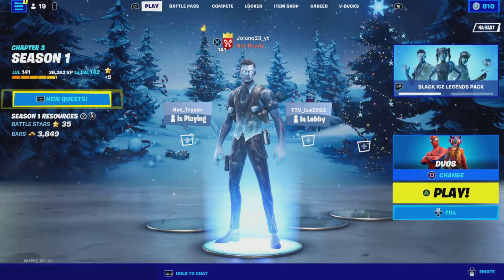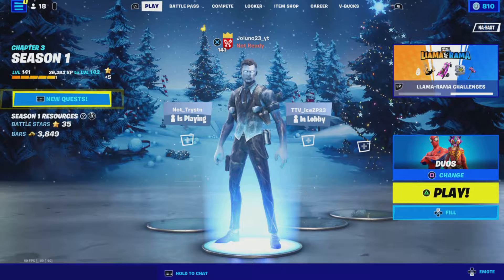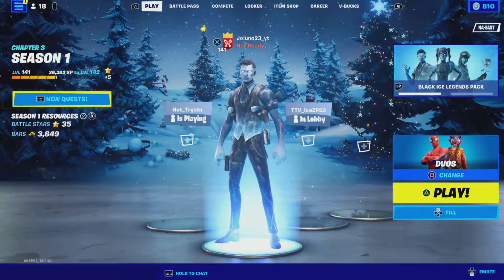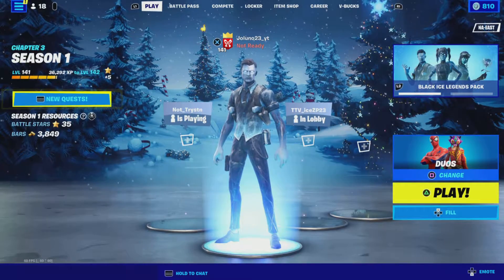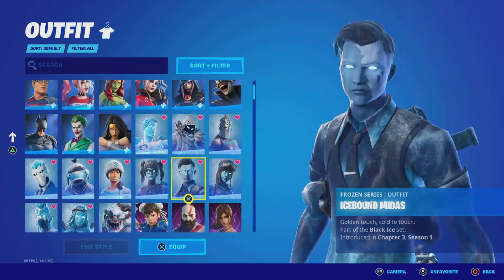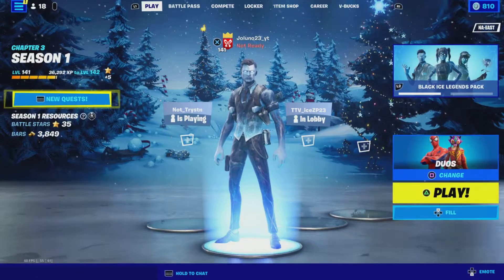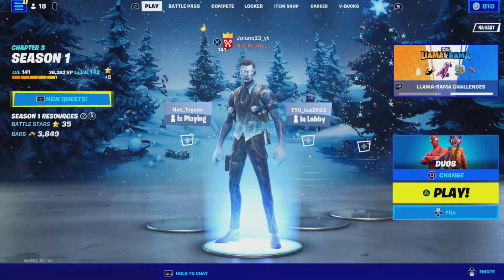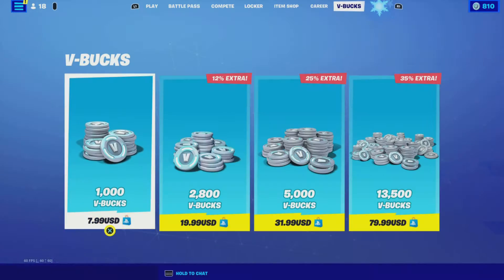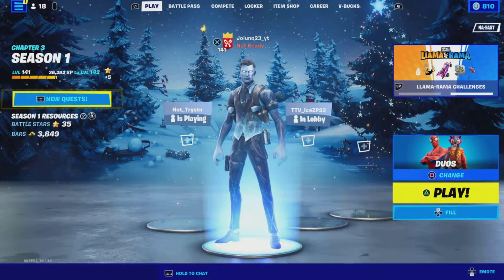Me and Luke played a duos game. Luke unfortunately does not have the pack yet, so he just wore a random Frozen skin from a different pack from a couple years ago. But we played a game with the Frozen pack. It was pretty cool, the skins are really good. But if you wanted to know what it comes with: Ice Crystal, Icebound Midas, and Permafrost Raider, and then a Pickaxe, Backblings, and a Glider. It's really cool. Go down there and hit that like button and subscribe. Let me know down below if this is a cop or drop for you. It is in the item shop right now for like 2,500 V-Bucks. Let's hop into the game.